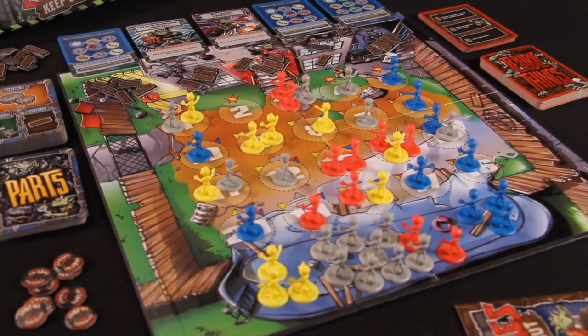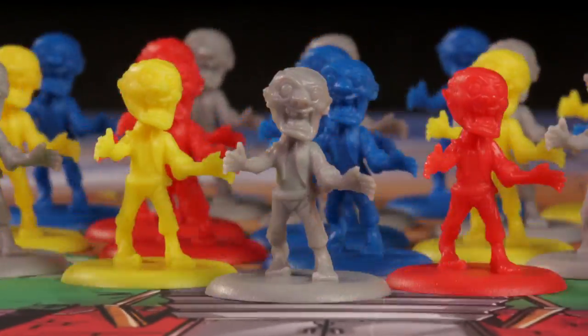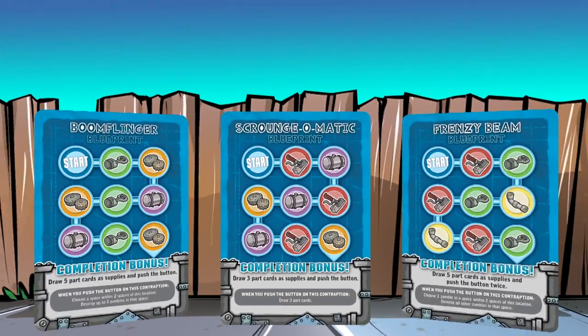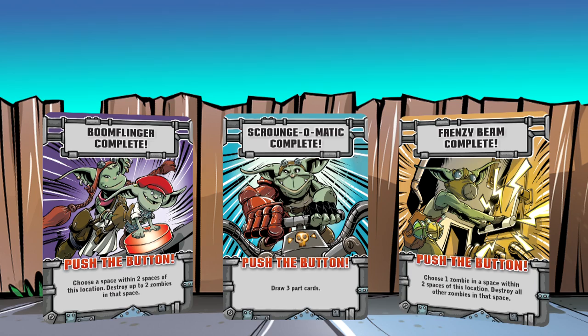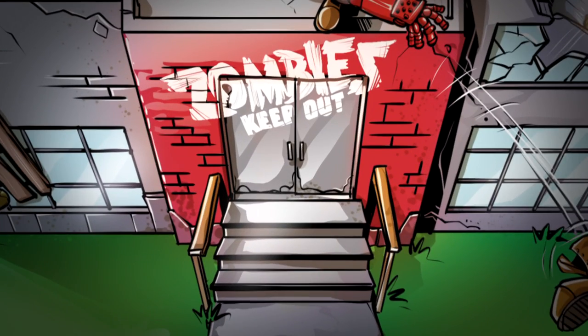Zombies Keep Out is a cooperative board game for one to six players, during which players work together to repel the zombie invasion. To succeed, they must build three defensive contraptions in the Bodgers workshop before the zombies either destroy three of their devices or breach the workshop door.